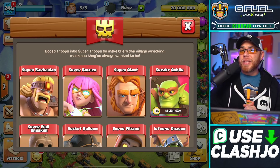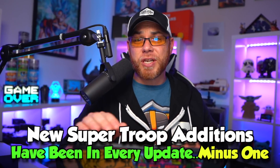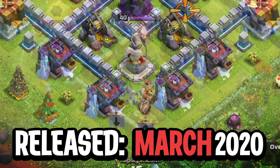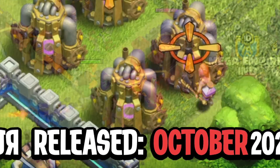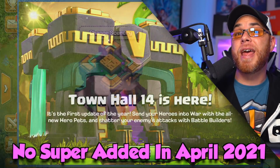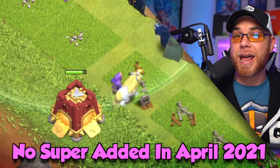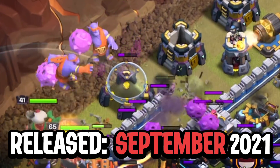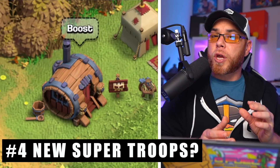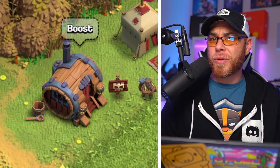Number four on our list is more than likely the least popular of new additions in Clash of Clans — the super troops. What's really interesting is that super troops have a very clear line of new additions in Clash of Clans. 2021 was a little bit different because in April's update, we saw the release of Town Hall 14, and there was not a brand new super troop released in that update. So at this point, it's very safe to assume that in December of 2021, we're going to more than likely see either one or two new super troops added to Clash of Clans, unless they release Town Hall 15.